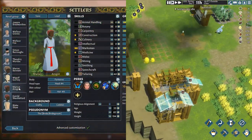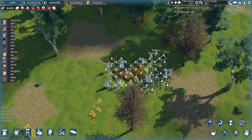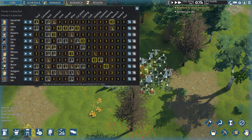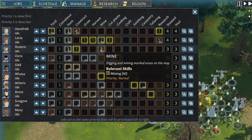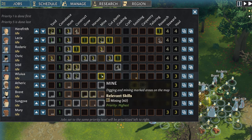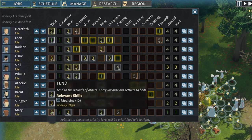We are going to skip my hour-long settler customization and jump right into settler management on day one. I will pause the game as soon as it starts and go through the three settler management tabs: manage, schedule, and jobs. The jobs tab takes the most time to edit according to villager specialized skills. Almost every one of them has one main skill at level 40 with no stars, and a few other skills with low levels but double stars for fast learning.